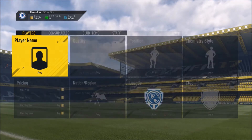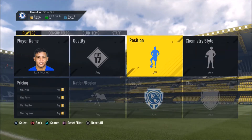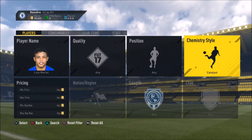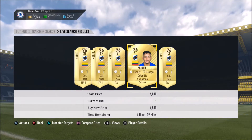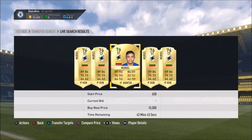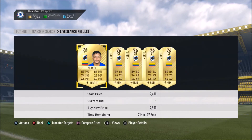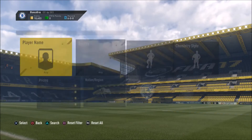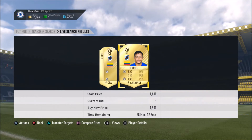Let me show you a few examples. We've got Luis Muriel. If we search up the chemistry style Hunter, we're getting 9k — these two would be really good to just pick up and list for a lot of coins. That one should also be good on open bid — if I can get him for a ridiculously cheap price I will. That's literally what you have to do: just look through the chemistry style.